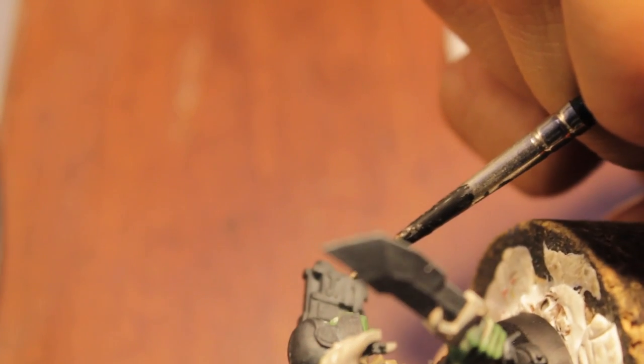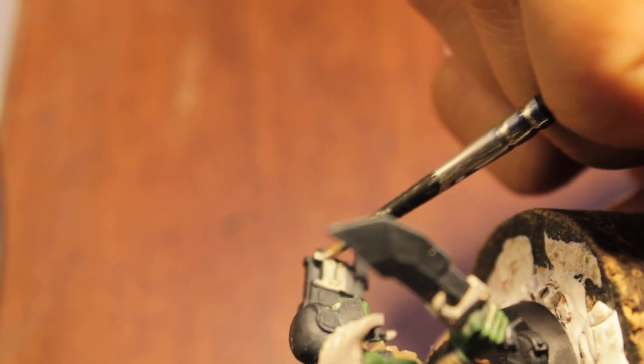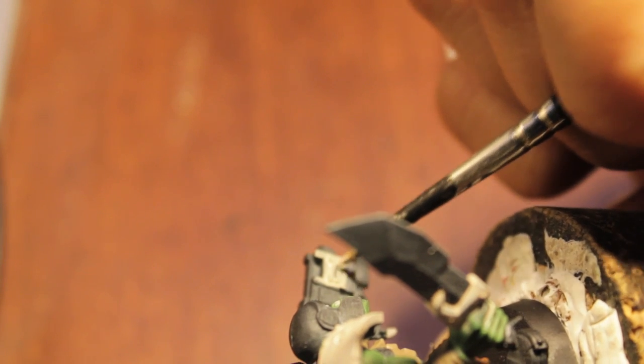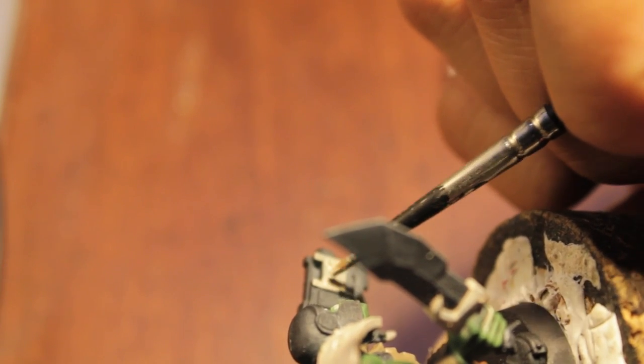The contrasting color to this bone white is going to be Mechrite Red. I'm looking for things that I can paint in Deneb Stone to get this bone white color, and then paint a contrasting or alternate design pattern on it in Mechrite Red.